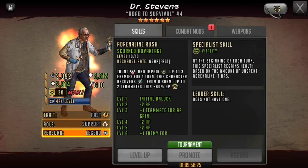Hey everyone, so in this video I'm just going to go over Dr. Stevens a bit, specifically with his mods as well as his weapon, just because I know a lot of you ended up pulling him from Hellgate or from the Hellwheel, and I know a lot of people are a little confused as to how best to mod him as well as utilize him in battle.